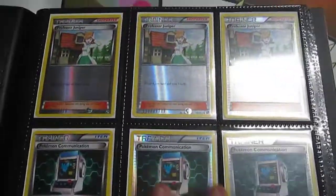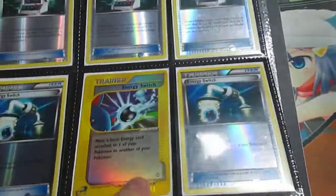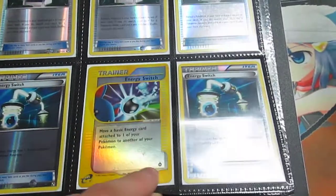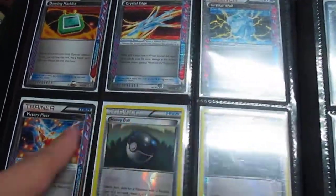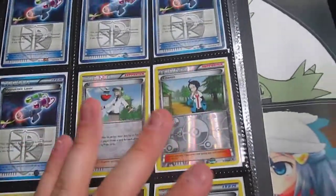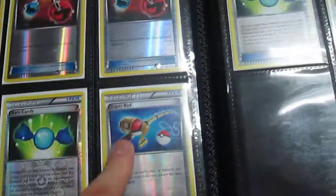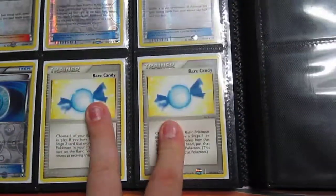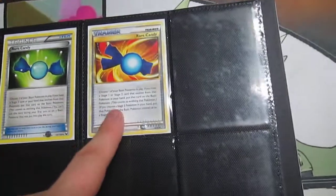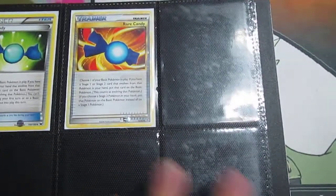These are all mostly Reverse Foil Trainers and Supporters: three Juniper, Black and White Pokemon Communication, two Energy Switch. That Energy Switch is actually from Aquapolis. Ace Specs: Dowsing Machine, Heavy Ball, three Bicycle, four Hypnotoxic Laser, Pokemon Center, Shauna, Plus Power, Exp Share. Three Reverse Energy Retrieval, Sigilyph, Rare Candy, Super Rod, Dark Patch, Emerald non-holo Rare Candy, Dark Explorers, and then either Triumphant or Undaunted — I think Undaunted, HeartGold SoulSilver Undaunted.